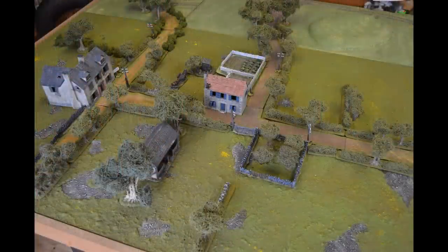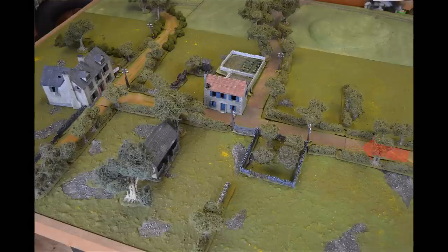Nick and I are going to demonstrate how that works. Here's the table that we're going to be fighting over today. How this phase is played will depend on the scenario selected from the rule book. Here we are taking a simple encounter battle with both sides advancing from a single entry point — the British advancing from here and the Germans from the road over here.